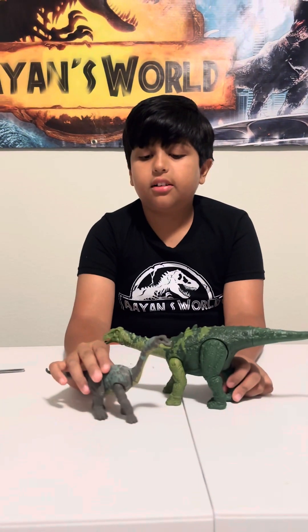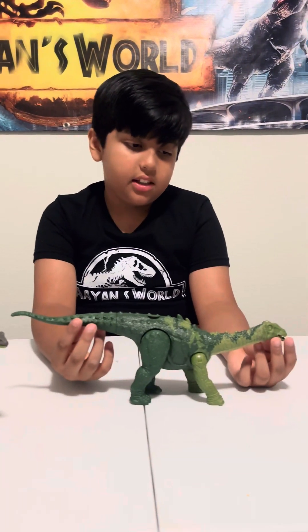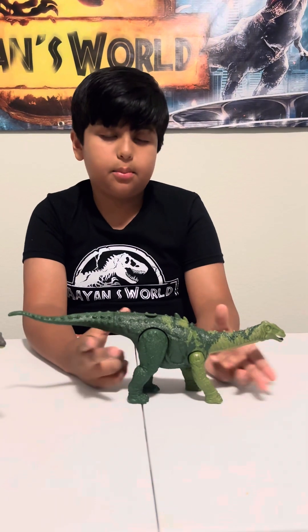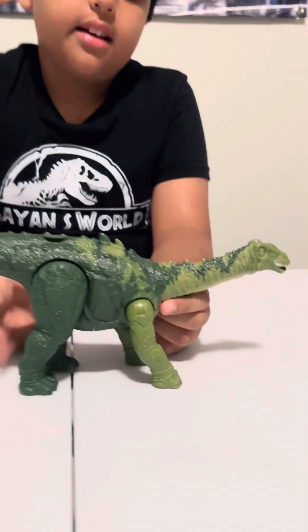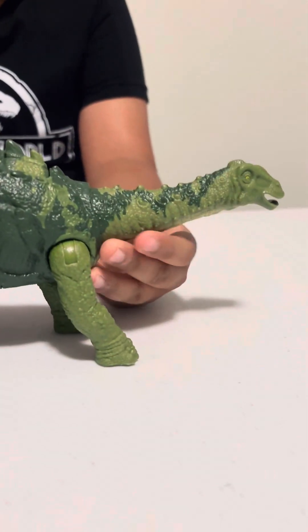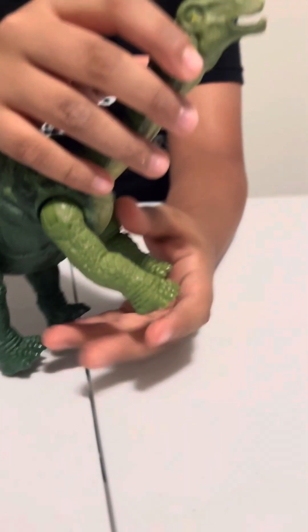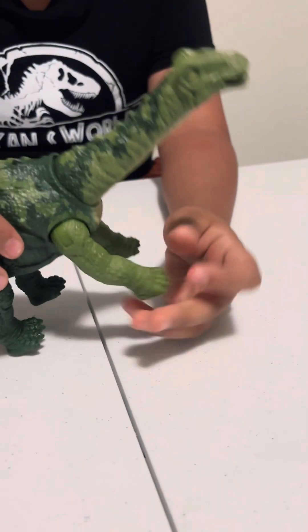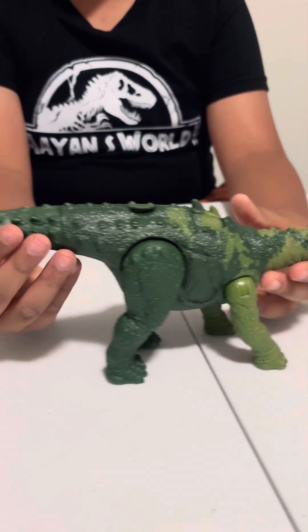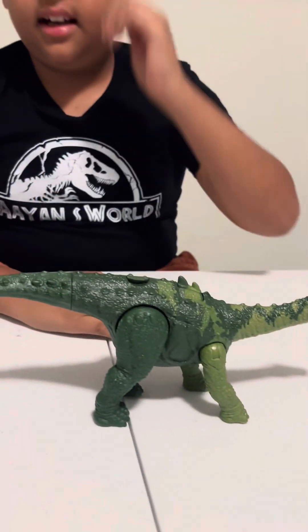This is a relative of the Rebbachisauridae so they look kind of the same but not totally. The Nigerosaurus has a green color to belong in the jungle as shown on the box, and there are spikes all over its body. It also has some yellow eyes, the mouth is slightly open, and it has a rough texture on its body.